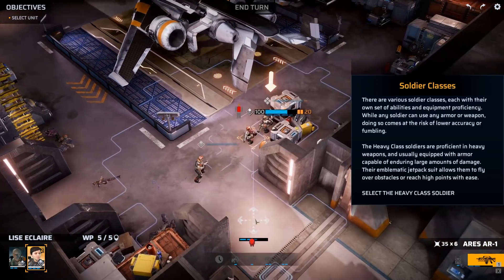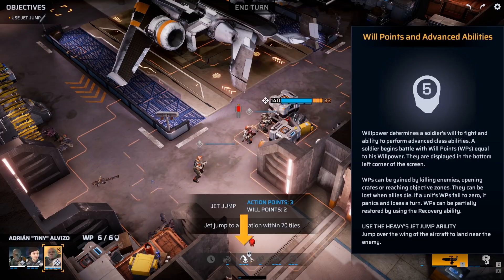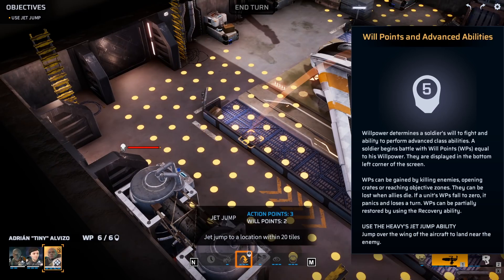Various soldier classes, each with their own set of abilities and equipment proficiency. While any soldier can use any armor or weapon, doing so comes at the risk of lower accuracy or fumbling. The heavy class soldiers are proficient in heavy weapons and are usually equipped with armor capable of enduring large amounts of damage. Their emblematic jetpack suit allows them to fly over obstacles or reach high points with ease. Heavies are jet troopers!